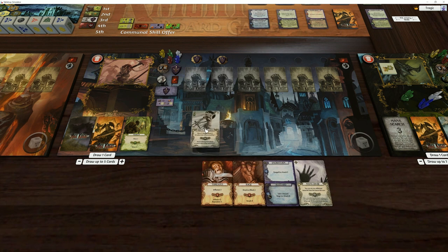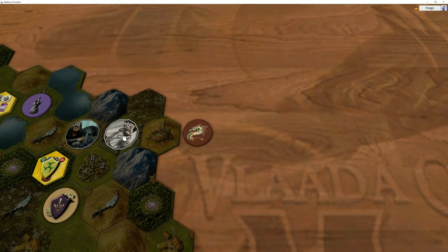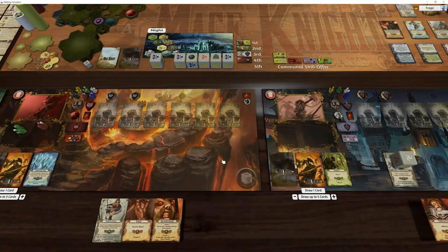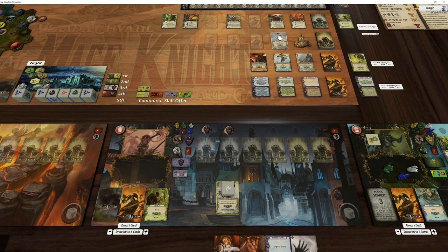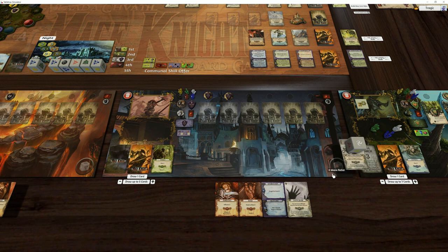I think I'm going to go though. I'm actually going to do this - I'm going to spend four movement and move into here because I'm worried about him getting in there. Is there anything I want to buy? The move cost of plains and deserts and wastelands is reduced by one. Songs of Wind - that's actually a pretty cool movement card. I think I'm just going to stay there like that for now.